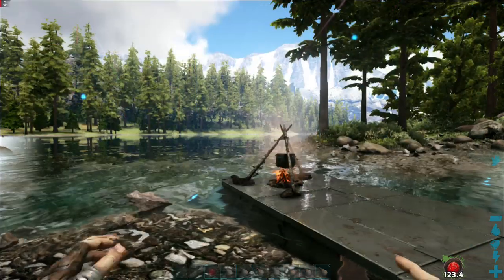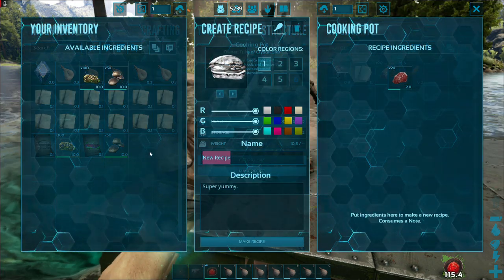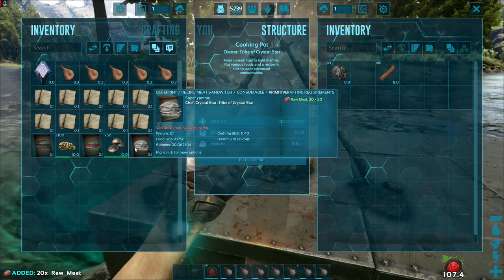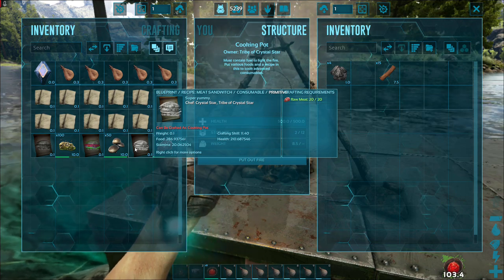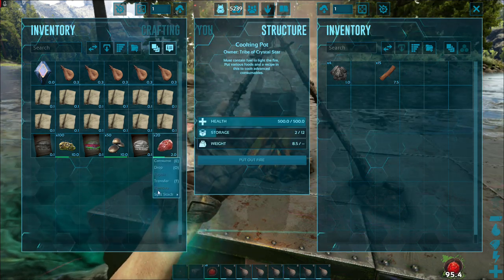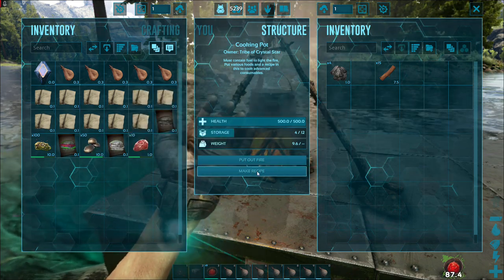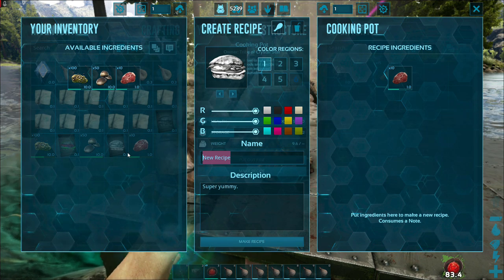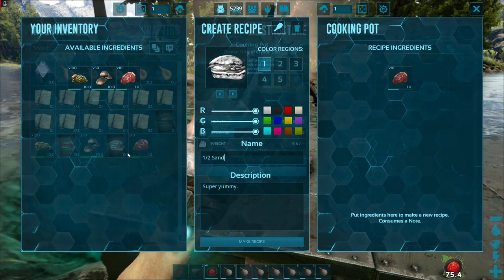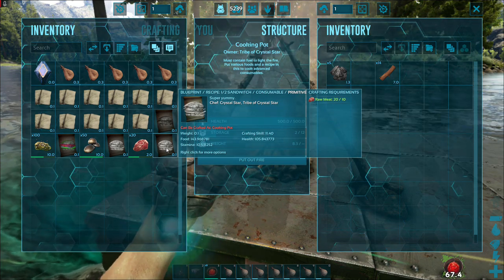Now I'm going to talk about the splitting method. If I put 20 meat in there and make a recipe - I'm going to call it the meat sandwich - check this out: 210 health, almost 300 food, and 20 stamina. That's not nearly as good as the aggravatic mushroom, but it's cheap and easy to make. Now here's the thing: if you only use 10 pieces, we'll call it the half sandwich - it still does 105 health, 143 food, and 10 stamina. That's a really good sandwich.